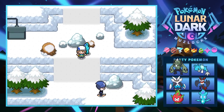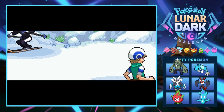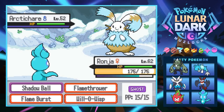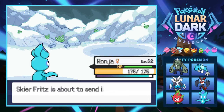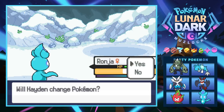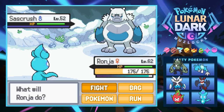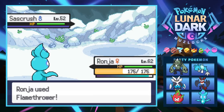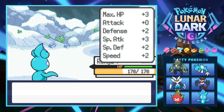Just one trainer between us and Alice — Skier Fritz has an Arctic Hair. Every time I read that name I see the 'ch' and want to say Artichair, but it's definitely Arctic Hair. Flamethrower knocks its ass out. Next is a Sass Crutch Crush — we're almost level 63. I consider switching to Troll but we're at half health so we stick with Ranja. Flamethrower probably just knocks it out too. This thing looks like it has thick fat — it's been bulking, winter body in full effect. We hit level 63!